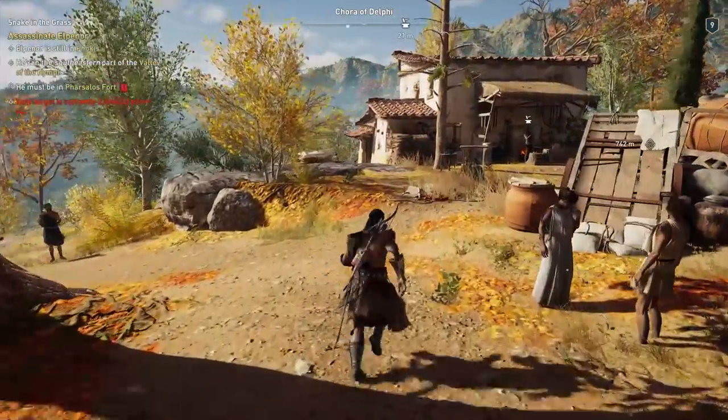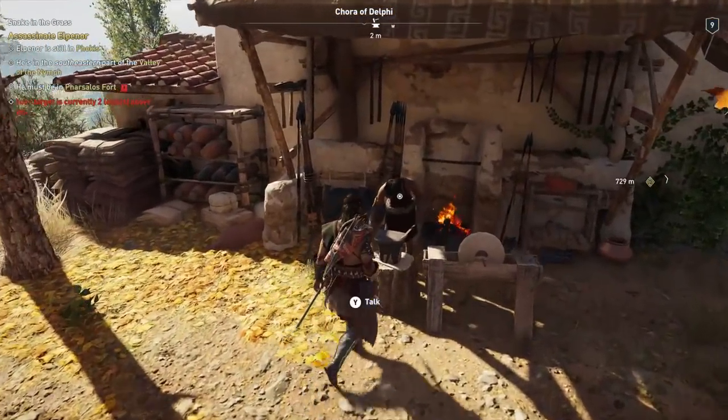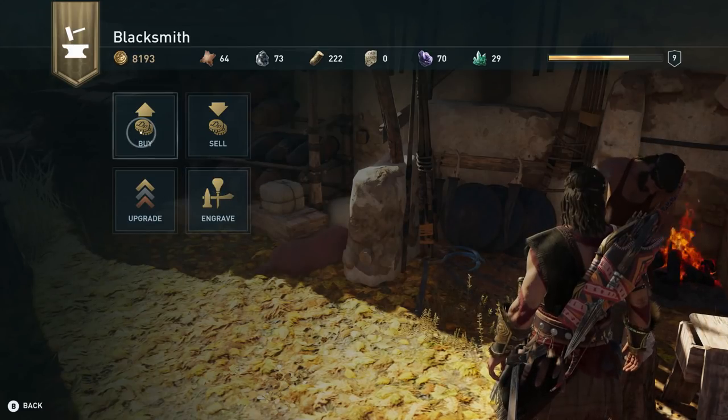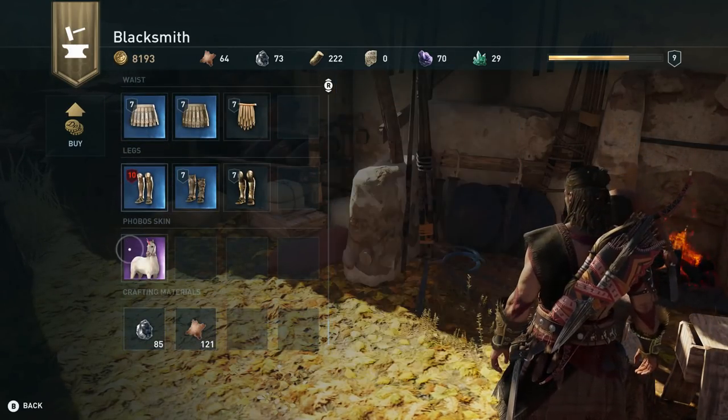As far as I can tell, the shop which has the unicorn skin is completely random, so I suggest just stopping in at every blacksmith to see if they have it in stock. I know that's a bit vague and not really much of a guide, but it shouldn't take long to find — I found it when I was level 9, for example.